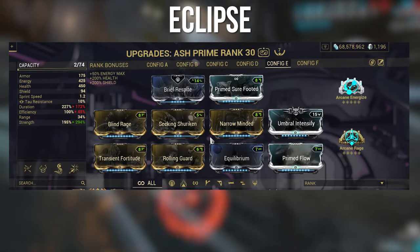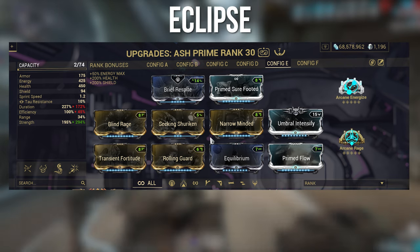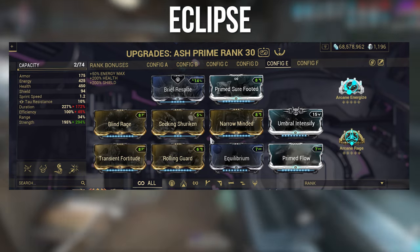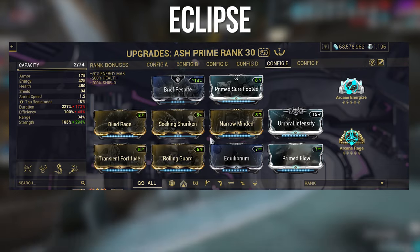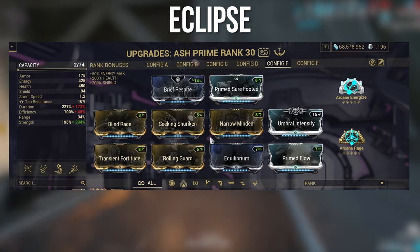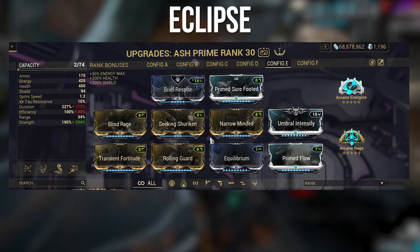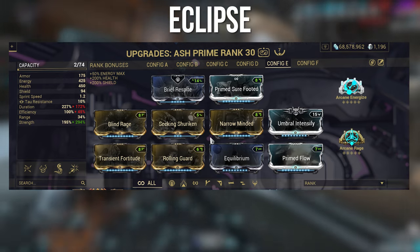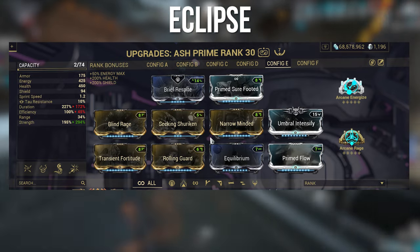For the last setup, we use Eclipse for the flat damage bonus. When you cast Eclipse in the light and get the damage bonus, if you go invisible after that, you will permanently maintain that damage buff — even in darkness or shade you won't lose it. It can be tedious if you accidentally cast Eclipse in the dark and then go invisible, because you have to wait until invisibility runs out to recast it. Otherwise, pretty good. If you want to build Ash without any helmet, just go for a balanced setup with high-ish duration and a mix of everything, with Rolling Guard of course.